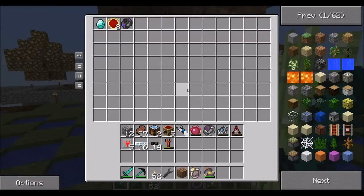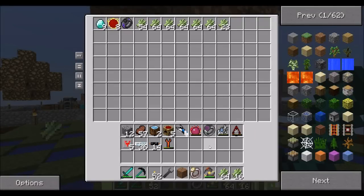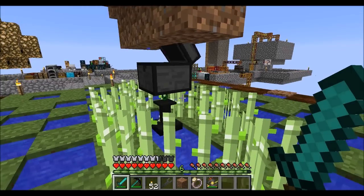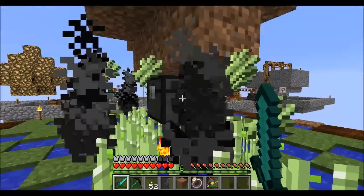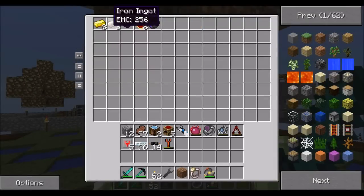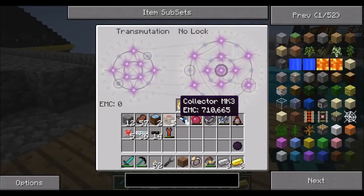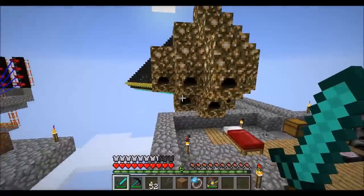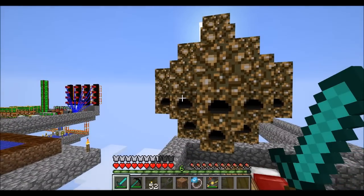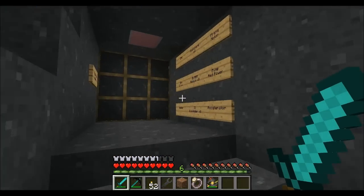I turned this off because I just started getting ridiculous amounts of red matter. I said to myself, this is like too OP — this is ridiculous. The amount of stuff that we get here is just silly. I let this run for a little bit and it was just red matter craziness, tons and tons. So I said, let's turn this off. I'll probably wind up turning it on again at some point, and I still have some more Mark III collectors I never actually finished using.